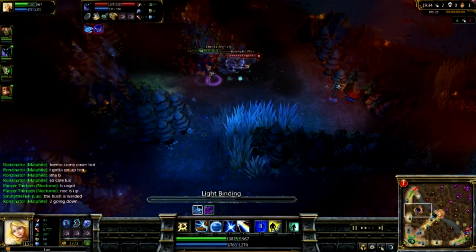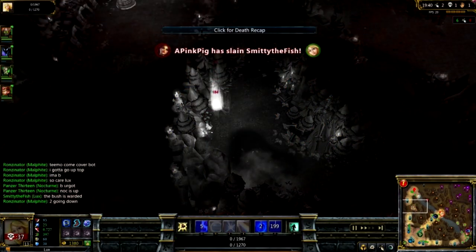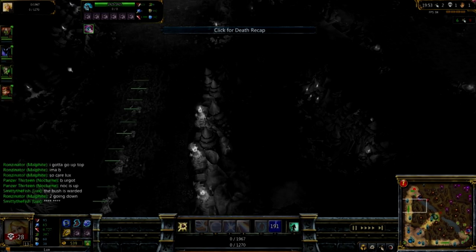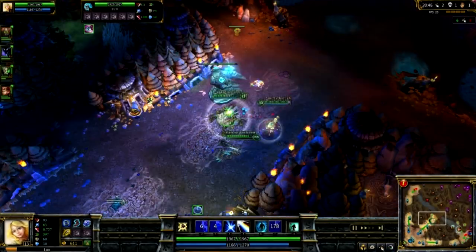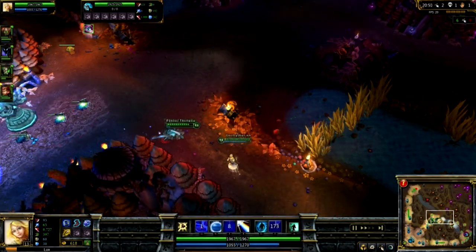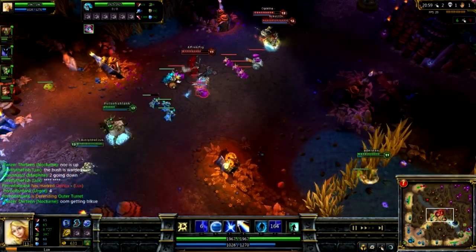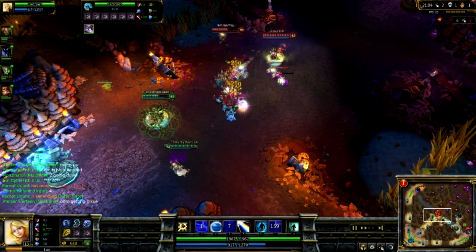Another option is to get a Tear of the Goddess because Lux uses a ton of abilities, and the sooner you get it the more mana you'll have in the late game. After your Tear of the Goddess or Rod of Ages, you'll get either Rabadon's Deathcap or Archangel's Staff — whichever you think you need more. Then you'll probably finish the game with a Lich Bane, because its effect where hitting someone with an ability boosts your physical attack synergizes great with her passive.